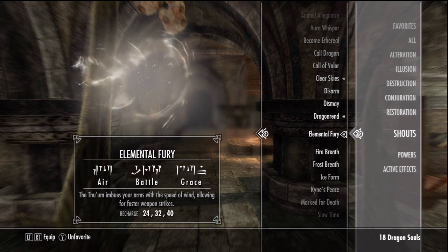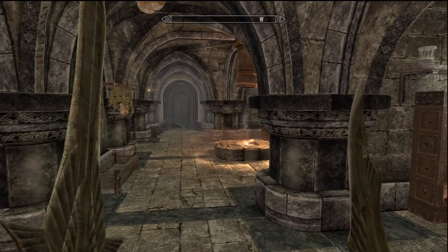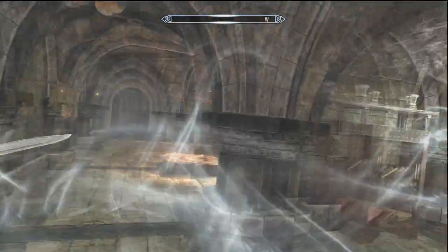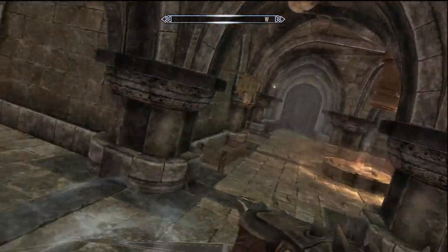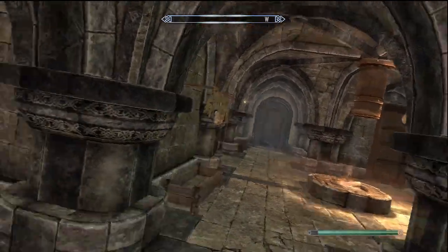Before starting on Dual Flurry, it's worth mentioning the shout Elemental Fury. If you use weapons without any enchantments on them, Elemental Fury increases your attack speed by 30%, 50%, and 70% if you have all three words. This is an amazing alternative to enchantments if you're able to live without Absorb Health or Soul Trap.